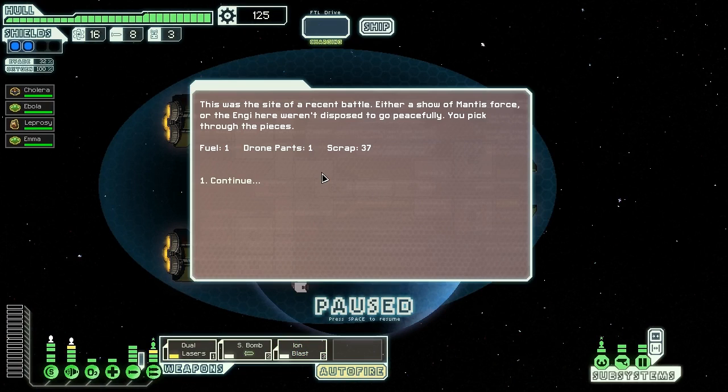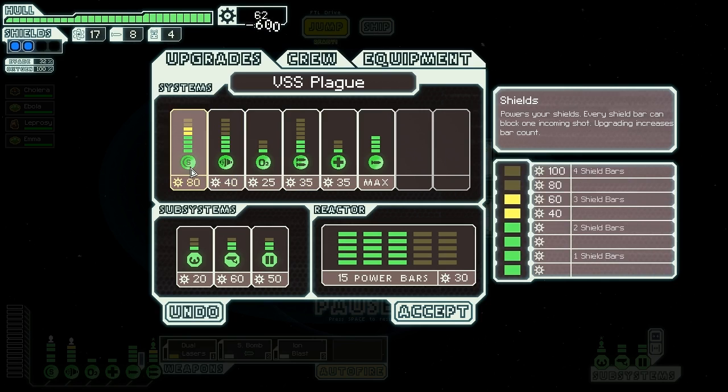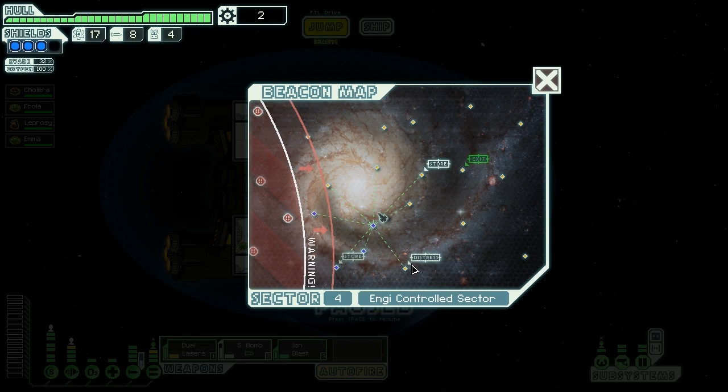This was the site of a recent battle — either a show of Mantis force or the NG here wasn't disposed to go peacefully. We pick through the pieces and find some fuel, drone parts, and thirty-seven scrap. They are just throwing money at us now. We can buy our next shield bar — a hundred for the next shields and sixty more for the power bars. Shazam! We are now much more resilient to damage, which is always good. We only have two scrap left, but I'll take it.